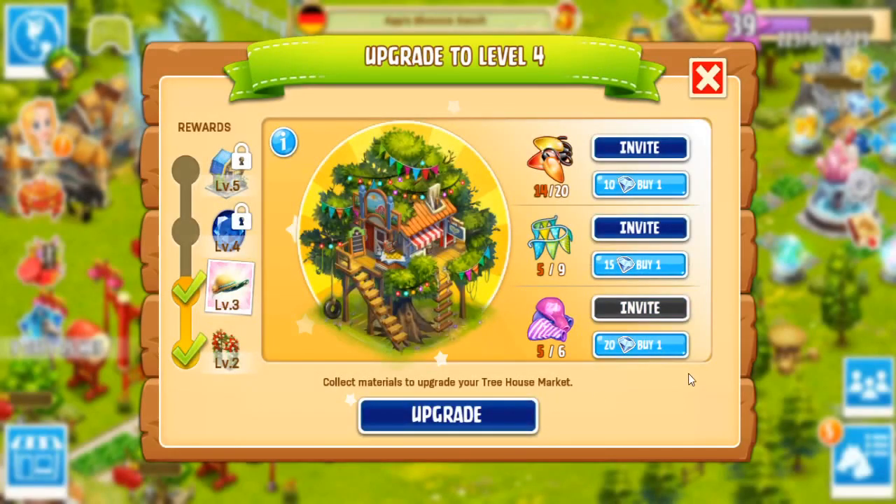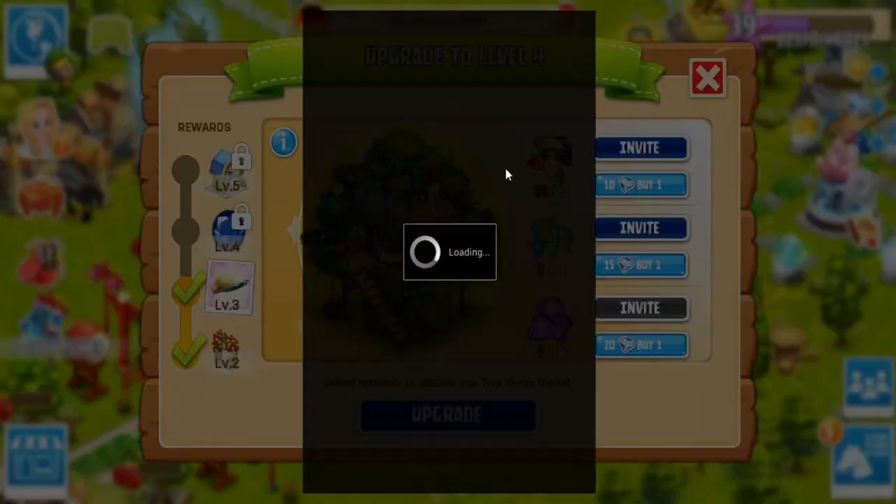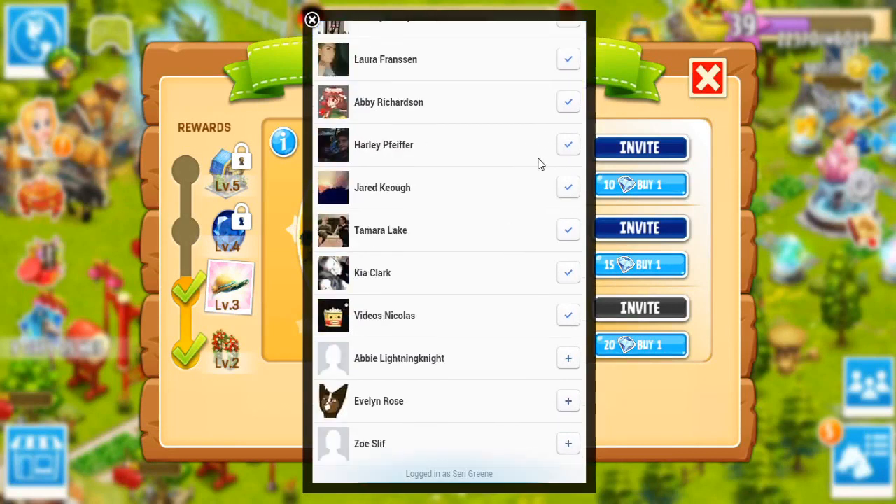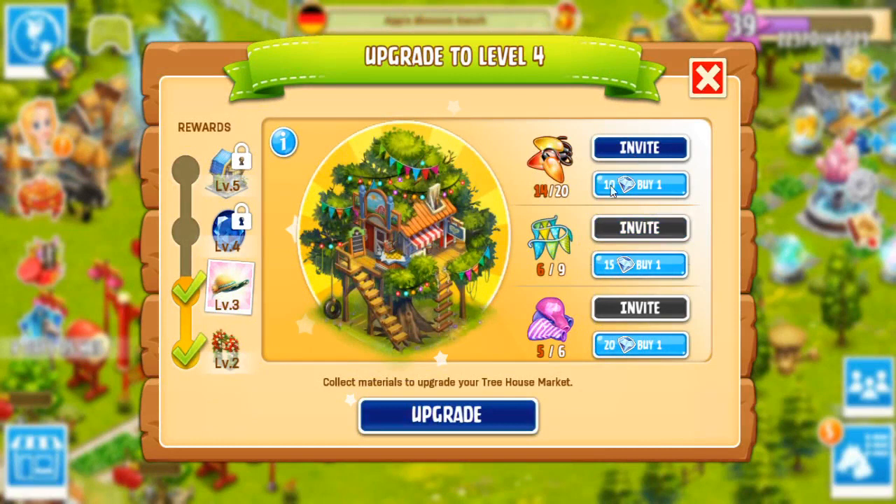Whoops, I missed Mackenzie there — sorry about that, Mackenzie. Can I invite you? I think it leaves like the one person that you didn't invite. So you can send all these invites — I'm sorry everybody, it's not personal. And I think that's the max number of invites you can send out.